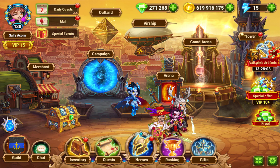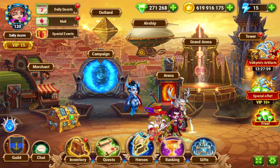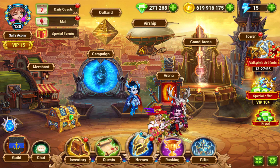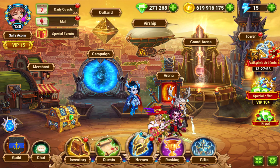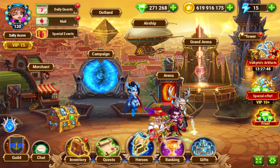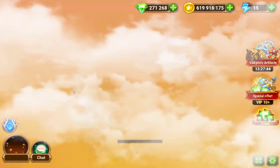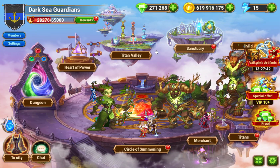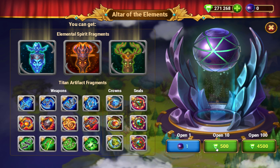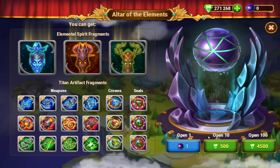Titans are kind of a cheaper path to being competitive in guild wars. They require a lot lower investment than heroes, and your very first Titan totem is actually guaranteed — it's practically free. You can get your first Titan totem for spending 4,500 emeralds: you do this for 500, nine times, and you'll get your first totem guaranteed.